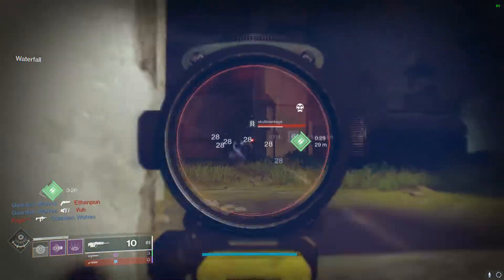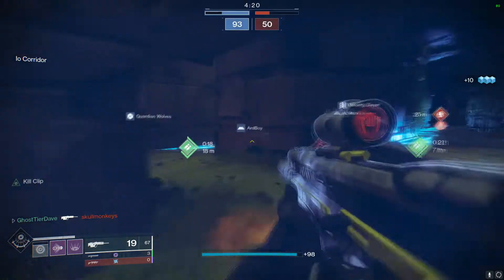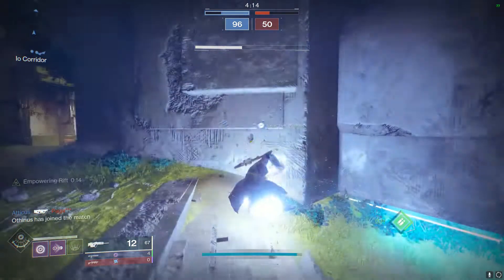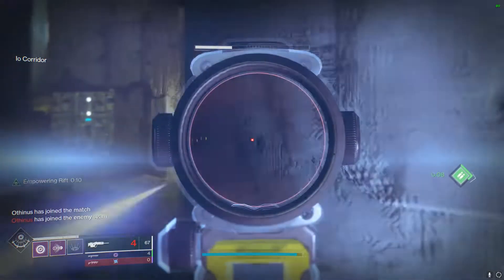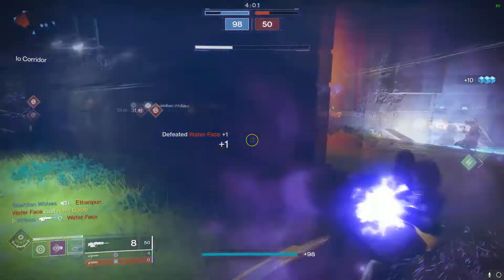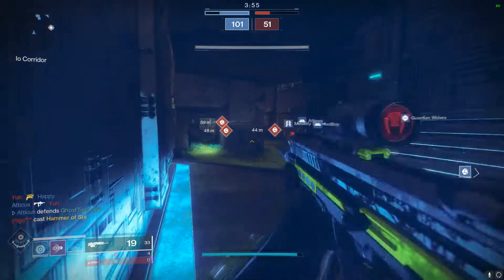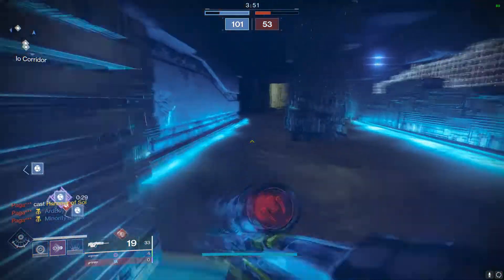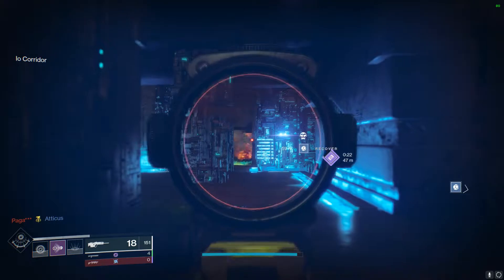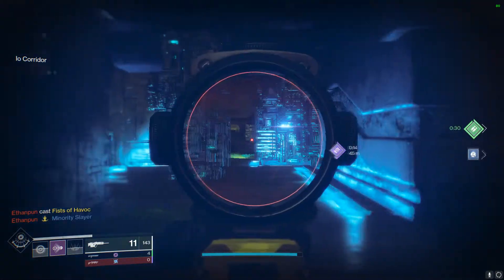In the Crucible, Rapid Fire scout rifles already have a 0.93 second optimal time to kill reached by three crits and two bodies, which is really forgiving — under one second with two bodies. Scout rifles have so much range, meaning you can easily out-duel hand cannons, auto rifles, and shorter-range pulse rifles. With Kill Clip procced, it becomes a 0.69 second time to kill with four shots — three crits one body — which is very competitive, especially since Kill Clip chains kills beautifully.